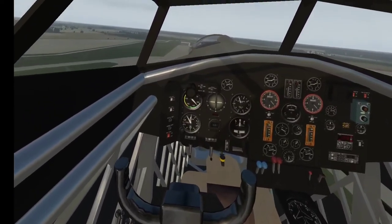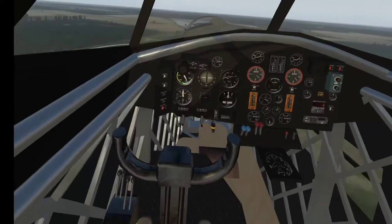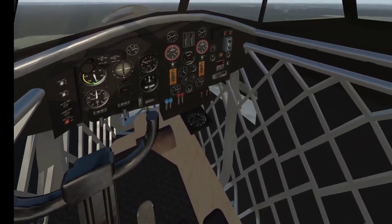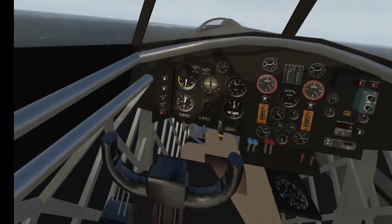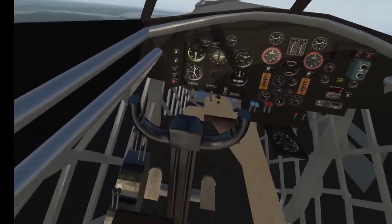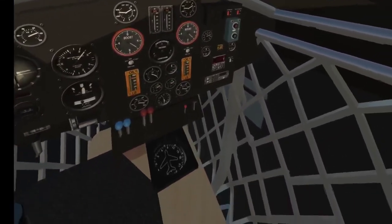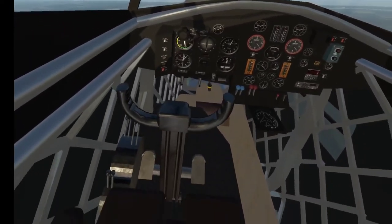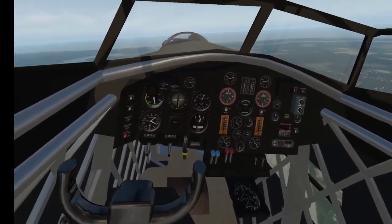Just below blue line speed. Let's get rid of the flaps. We're at blue line speed, accelerating above. Let's start climbing. Everything looking OK so far. CH2 is good, boosts are good, temperatures are good. 1,000ft — level her off there.